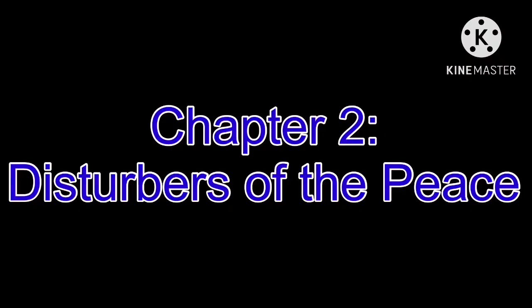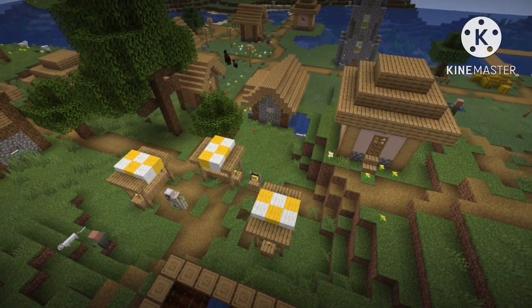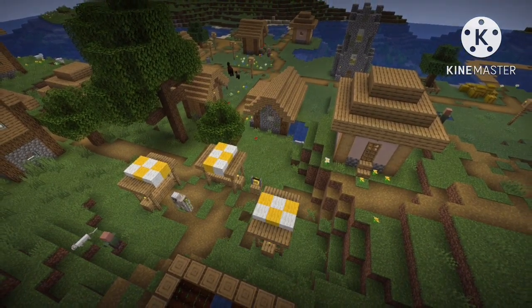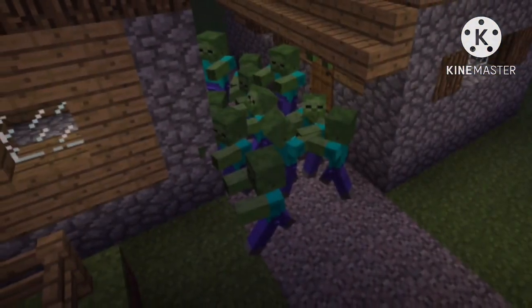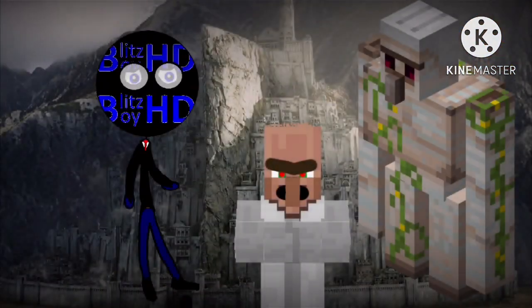Chapter 2: Disturbers of the Peace. What about the villages themselves? Can they be attacked? Yes, there are 2 circumstances under which the village can be under attack: zombie sieges and illager raids. Additionally, the player can also attack the village, but I doubt anyone would ever do so. Let's now talk about the enemies in more detail, then we'll get to the attacks.